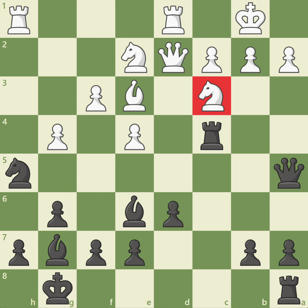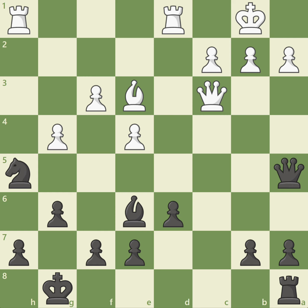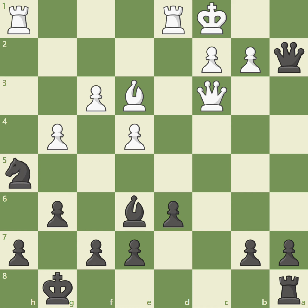So one thing to consider is an exchange sacrifice. If black sacrifices the exchange immediately with rook takes c3, removing the guard and threatening queen a2 check, white can simply play knight takes c3. And after bishop takes c3, queen takes c3, white captures with the queen, allowing the king an important escape square on d2. After queen takes a2 check, king c1. Black's exchange sacrifice was not successful as white is able to escape the attack.